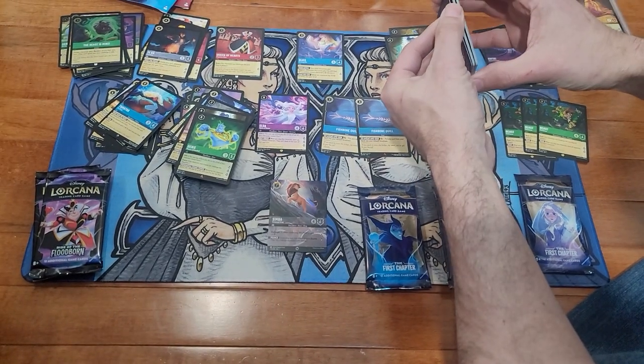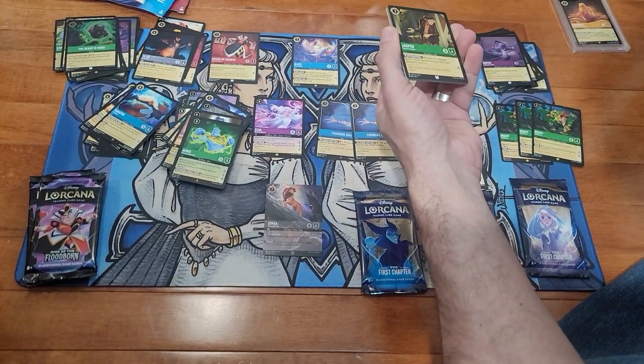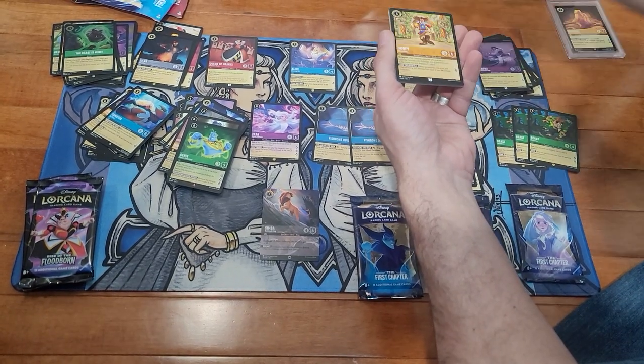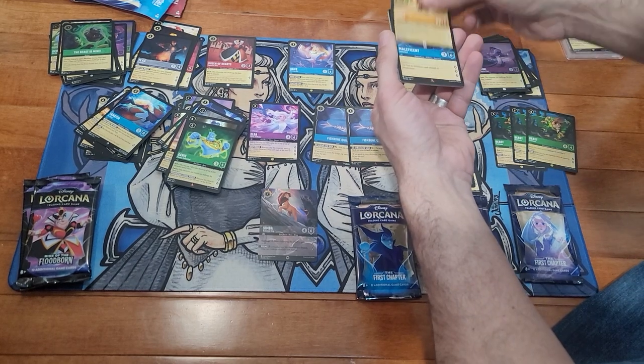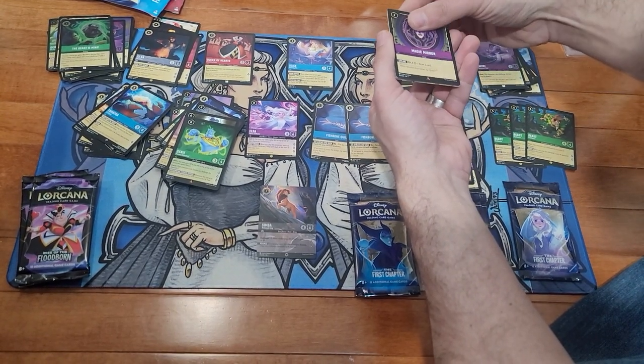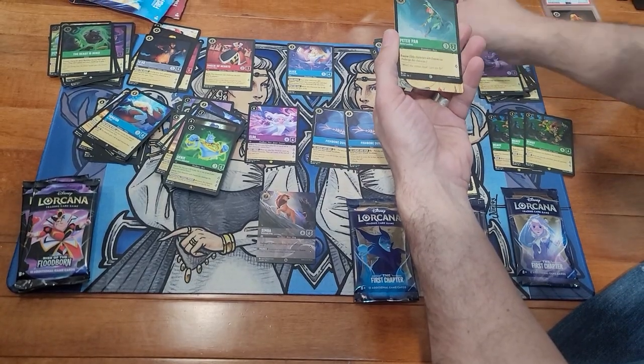I pull enchanted Simbas like you pull Beasts. Jasper from 101 Dalmatians, Aurora, Goofy the Mouseketeer, rare Maleficent, rare Magic Mirror, and foil Peter Pan.